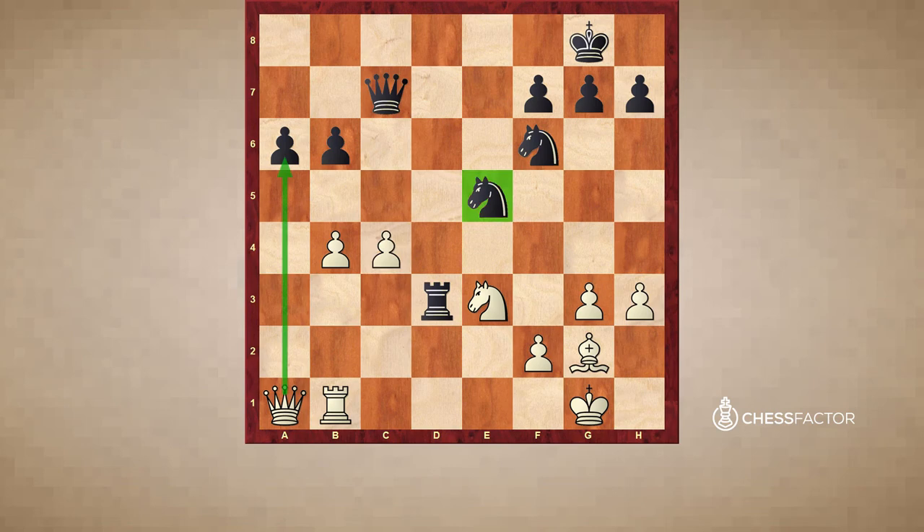The pawn on a6 is now loose and black can do absolutely nothing about it. He would love to play Qc8 just to defend the pawn simply, but the problem is this knight on e5 needs support and it doesn't have a pawn to provide it. While the knight is centralized, it's not outposted — it's just hanging. The queen is tied down to the defense of the knight, so the pawn on a6 can't be saved. If you try moving it with a5, after bxa5, bxa5, white invades with Rb7, and that should be that.